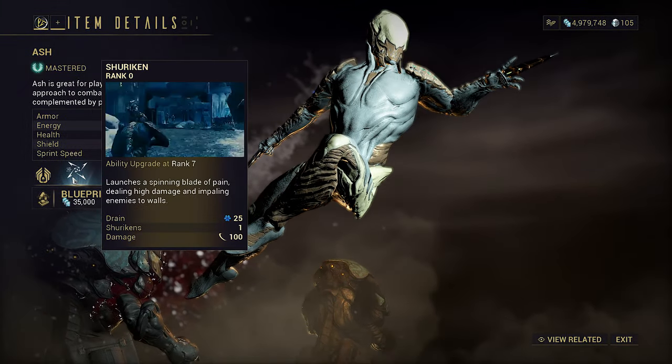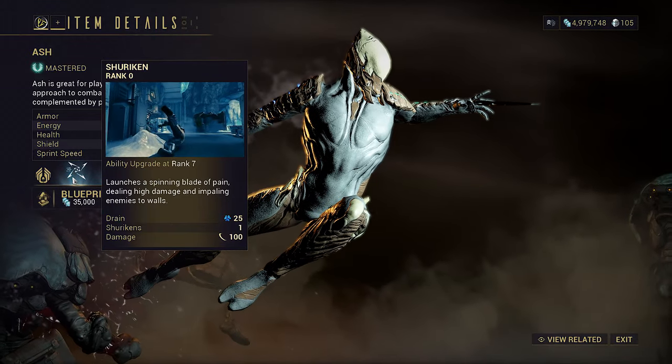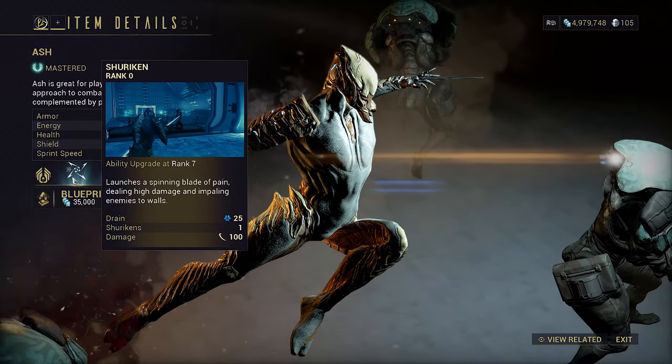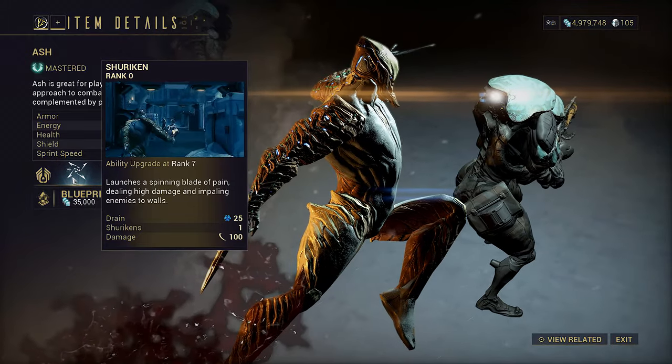Shuriken is the Helminth ability from Ash, throwing two auto-homing shurikens that are guaranteed to proc Slash and bypass all terrain. They can only hit two enemies though, so the AoE potential isn't there. That said, we can buff the crap out of these so you can pretend you're a real space ninja taking on Steel Path.